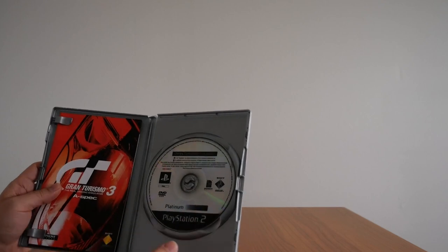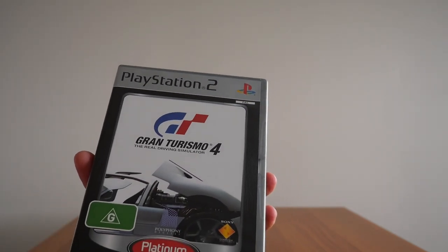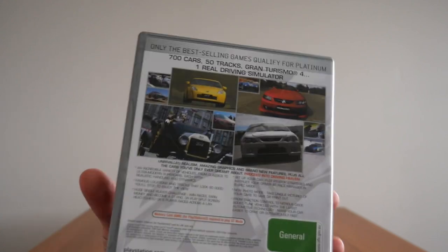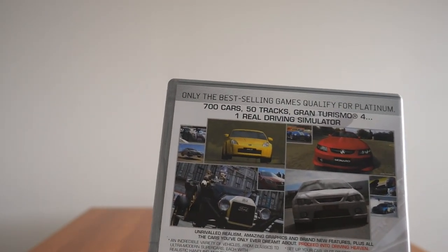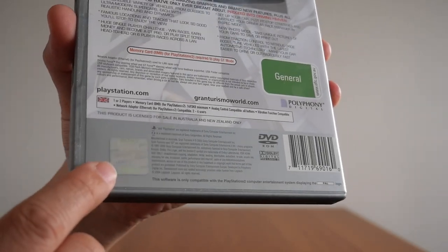So that is everything you get in Gran Turismo 3 A-Spec Platinum Edition. Up next is Gran Turismo 4 for the PlayStation 2 — again my copy is the Platinum version; I bought it together with Gran Turismo 3 as a bundle. The case is again in great condition with no cracks or tears, only minor scuff marks. The back shows info on the game: 700 plus cars, 50 tracks — Gran Turismo 4, the real driving simulator. The previous title Gran Turismo 3 only had 180 cars, so this is a significant leap.